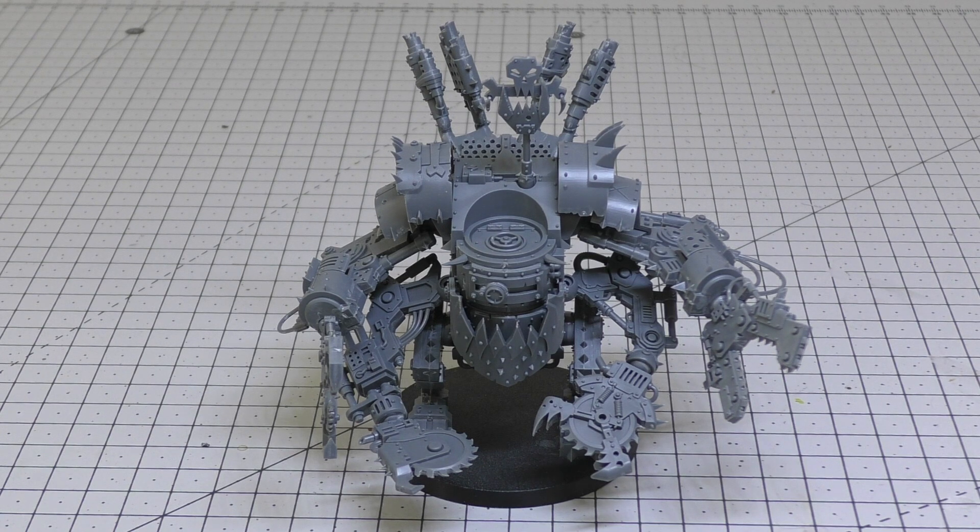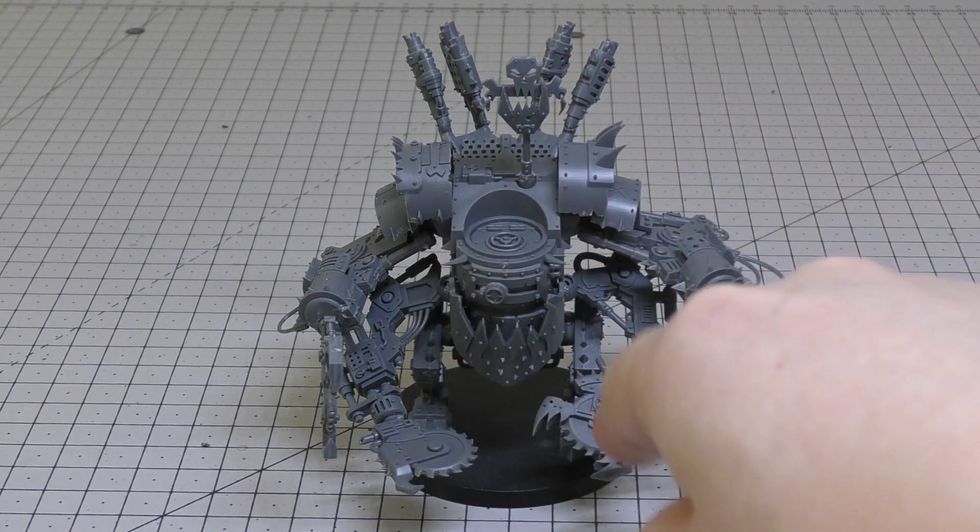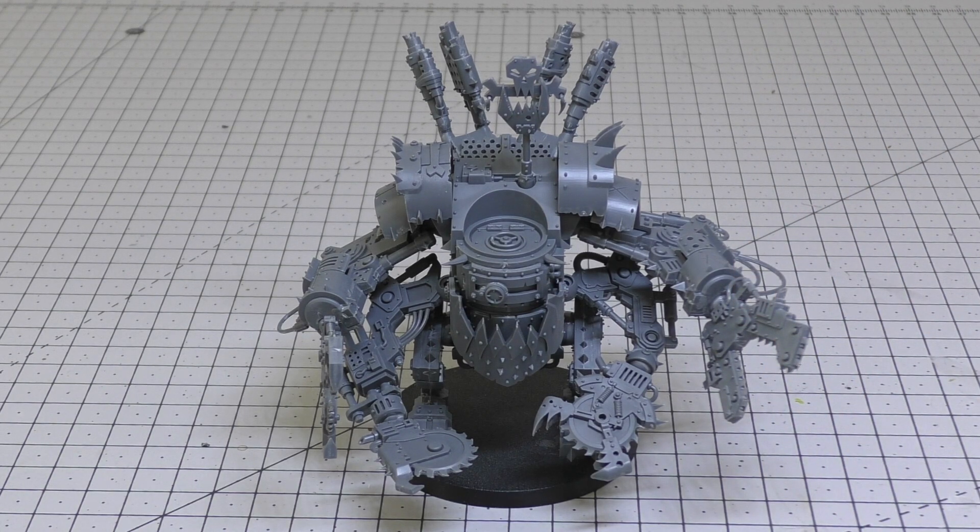For melee weapons, the dread claw multiplies Strength by two — so Strength 10, AP -3, Damage 3 — and each time the bearer fights it makes one additional attack with each dread claw equipped. The dread saw is Strength +4, so Strength 9, AP -2, Damage 2, and also grants one additional attack per dread saw when the bearer fights. So with two dread claws or dread saws, you're effectively looking at six attacks total with those weapon profiles.